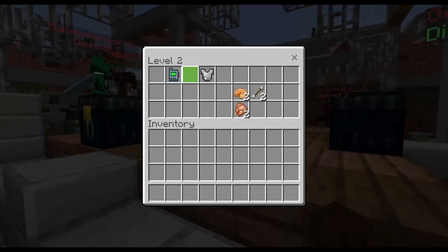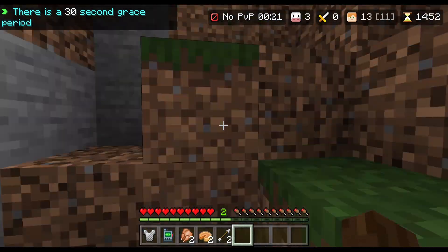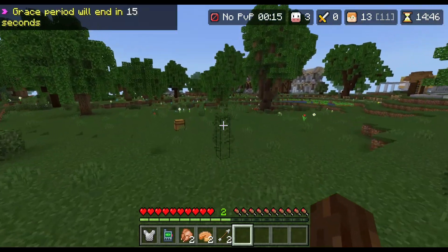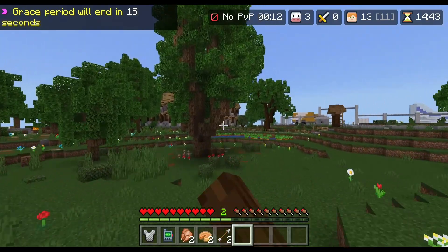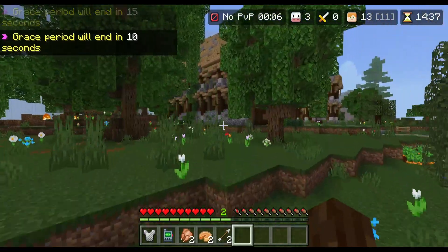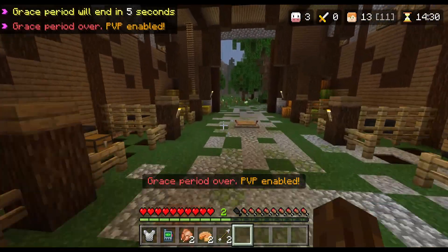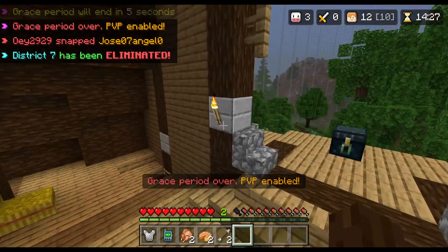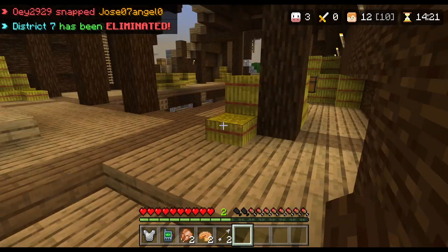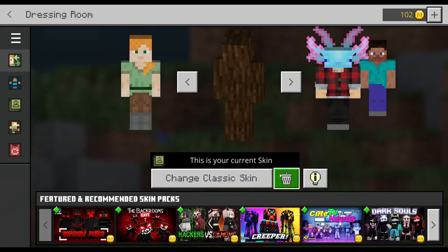We can get loot just in case, though I don't care because we're not trying to fight anyway - we just need to hide. We need to run far away and hide. Where should we hide - should we hide in that house, behind one of these trees, or one of these houses? Oh I have an idea, we can hide here! There's no way they'll find me if I'm here.